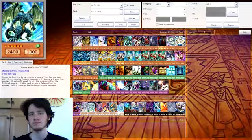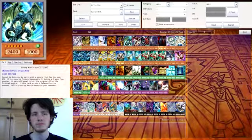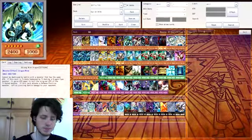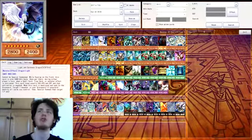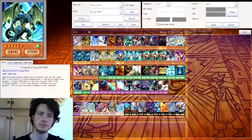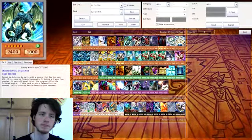Strong Wind Dragon — I haven't really used this much, but I like the idea that if the attack is equal it can't be destroyed. And if it's tribute summoned, it gains attack equal to half the original attack of the tribute monster. A smart move would be if I had Strong Wind Dragon in my hand and Light and Darkness Dragon on the field but it had used up all its attack and defense points — I should tribute it to bring out Strong Wind Dragon, which would then gain 1400 attack points. It's a good method of getting rid of a weak card to bring out a really powerful one.